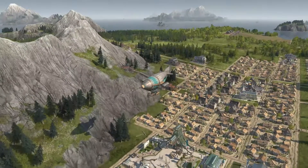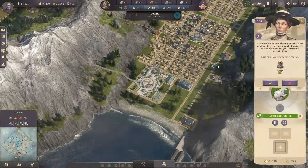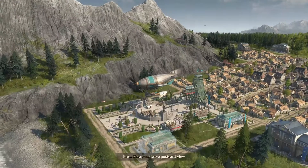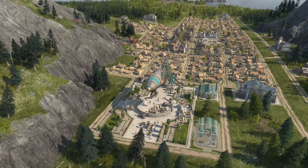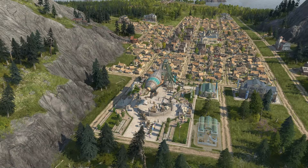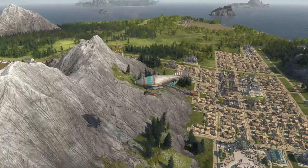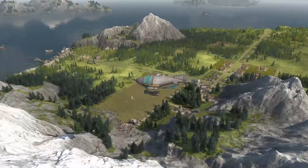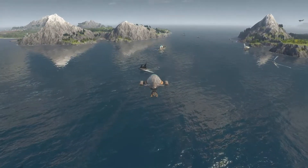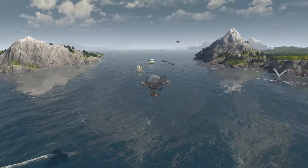Now we've got a pretty decent setup here for the regional mail. We've got a pretty decent air transport system going with the mail across the new world and into the old world - between the islands in both worlds. Now we're going to get the maximum population out that we can from the mailing system because we're basically giving them all the mail that they need.